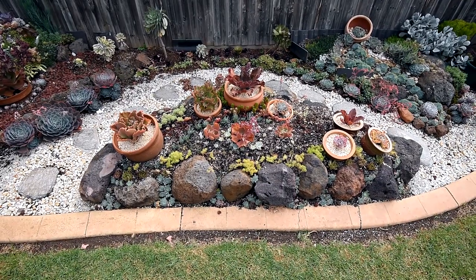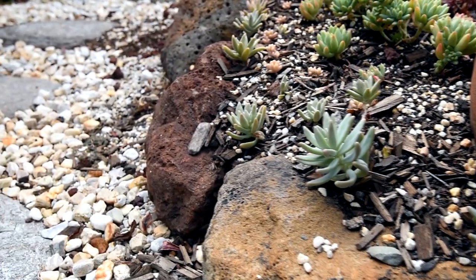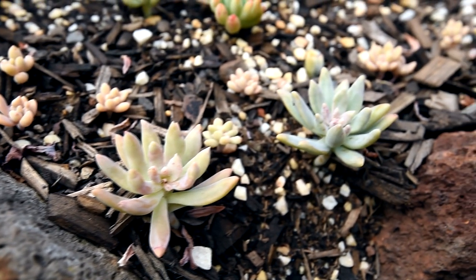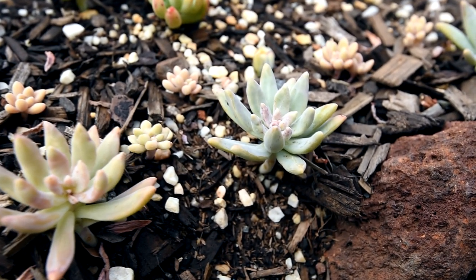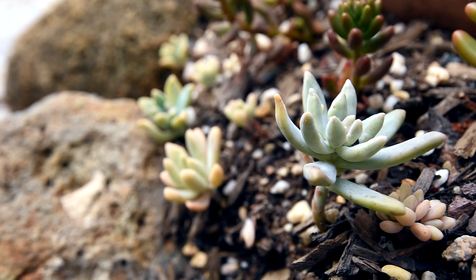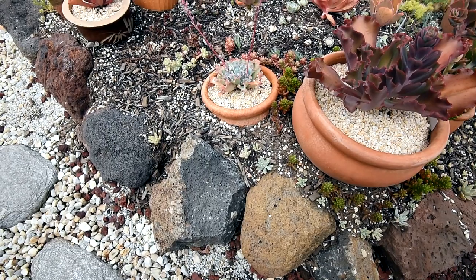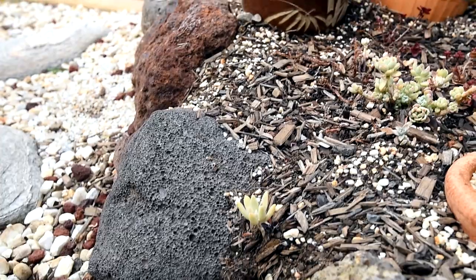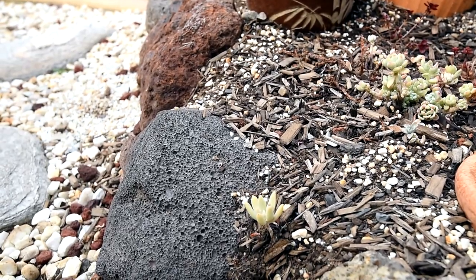Now it's time to look at the arc. The graptosedum Francesco Baldi are doing really great — I planted them along the rear side of the arc and they look to be settled in now, including the pups I planted. However, on the other side there have been some sunburns, so I might need to plant more to fill up the gap.